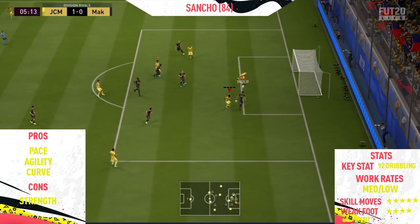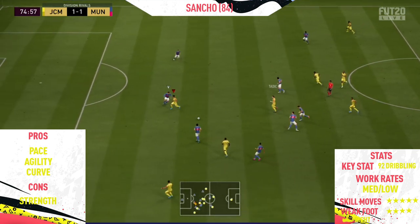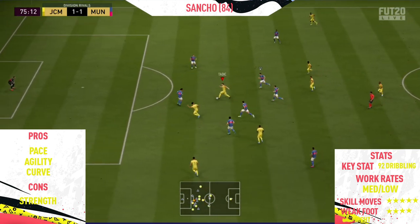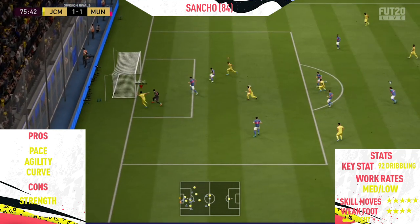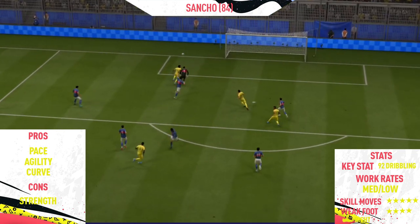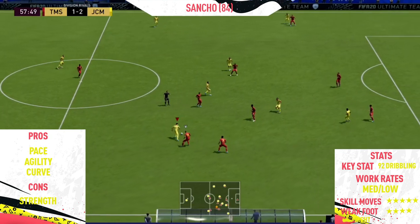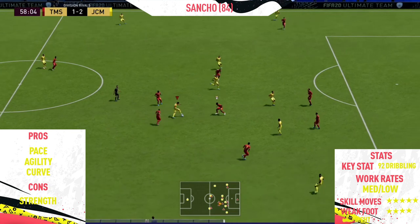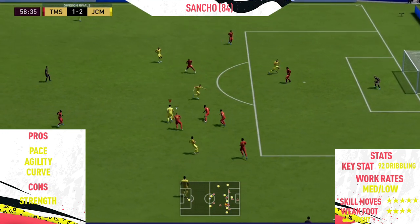The final pro is the curve. This guy has 80 curve, so when inside the box I'd recommend taking those finesse shots near post or across goal, as they are very effective because the ball moves a lot and it's hard for keepers to save. His shot power isn't the greatest, so I wouldn't recommend power shots. When you're inside the box, just take the finesse shot and most of the time it will go in, especially if you apply a chem style to help improve his shooting.